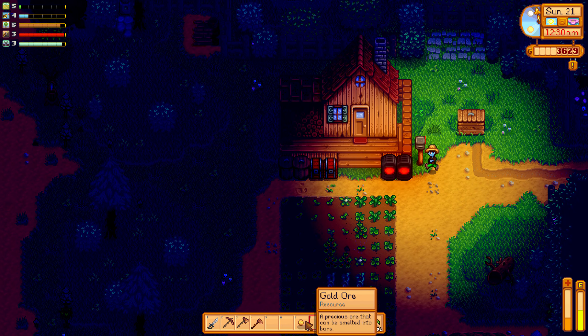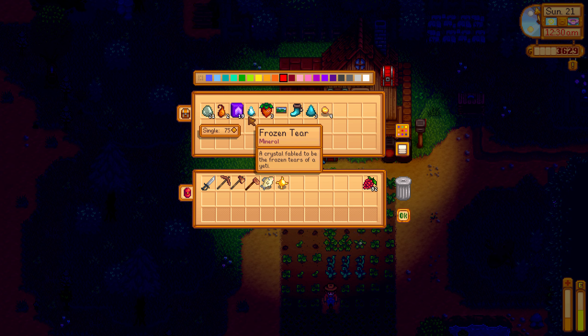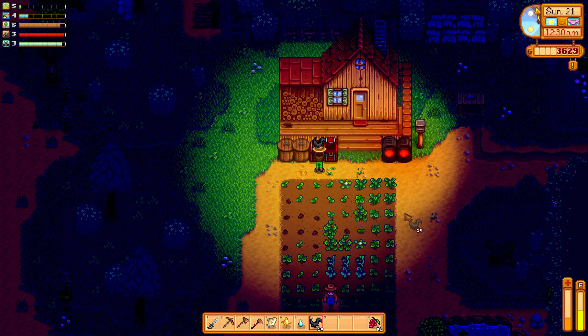I actually have gold ore — not enough to make an ingot, but some gold ore. So let's actually pull these things out so that I don't forget tomorrow. Same applies to the 10 bat wings that I need.